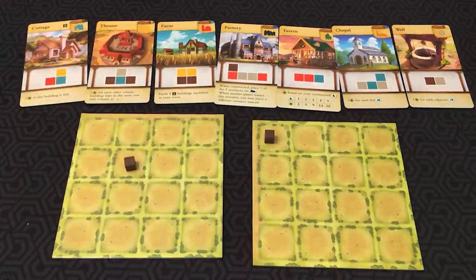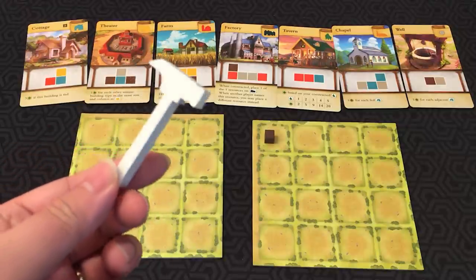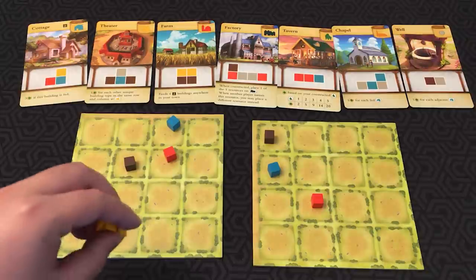Once everyone's decided where their resources are going to go, a new round begins and this token passes to the player on the left. So as it goes, the next person says orange, and then they put down an orange cube. Then blue, and we put something like this. And then finally, yellow is called.